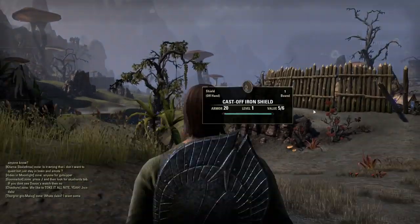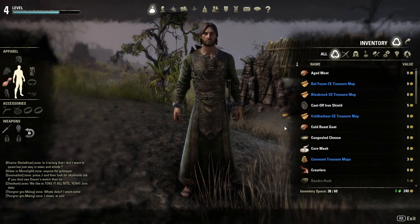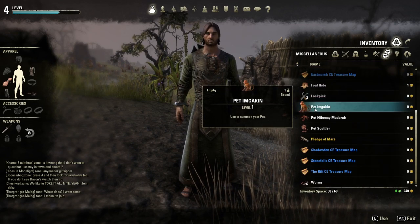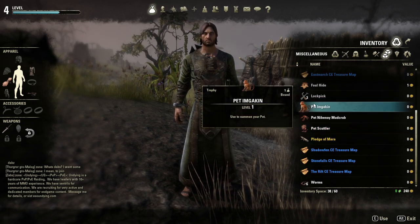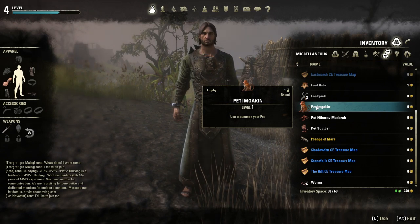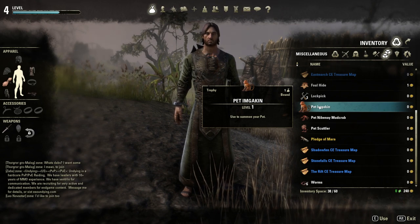I wanted to show you guys in my inventory all of the bonuses I've got. I'm probably going to make a separate video for all the pre-order bonuses. Under Miscellaneous, I have three pets: the Imgakin, the Nibane Mudcrab, and the Scuttler. The Imgakin you get from participating in the beta.